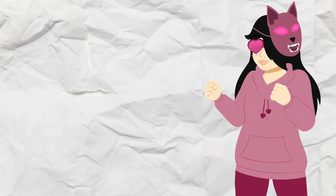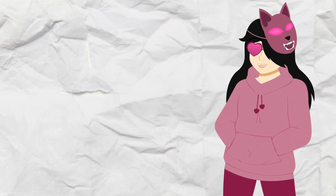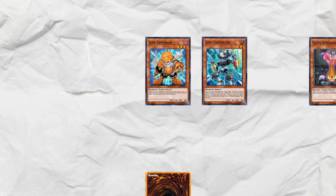Dawn of Majesty has powerful pieces of support for the Synchron deck, letting the deck make some better boards than it ever could. Let's have a look at some of them. Have a way to get to Junk Speeder and a card in hand. The easiest way I've found is having Junk Converter and a Tuner in hand. Discarding Converter and the Tuner to get Junk Synchron, then summon it to bring back Converter. Synchro them into Speeder, then Speeder effect and Converter effect to bring back Junk Synchron and summon a level 3.